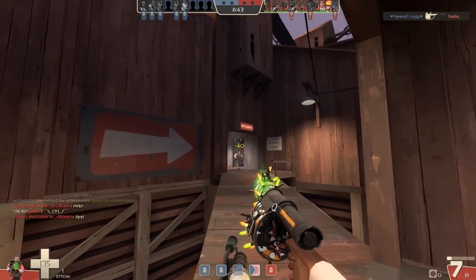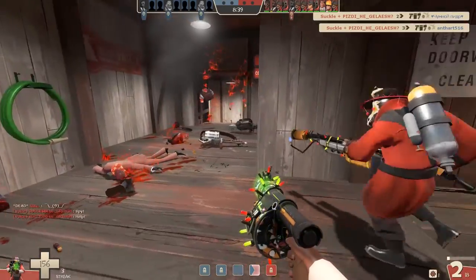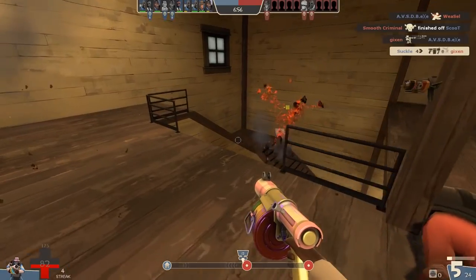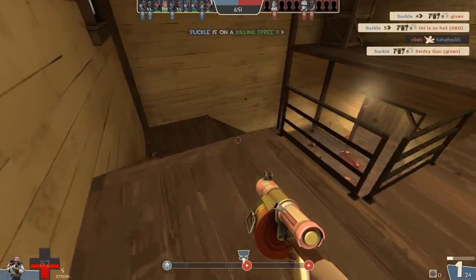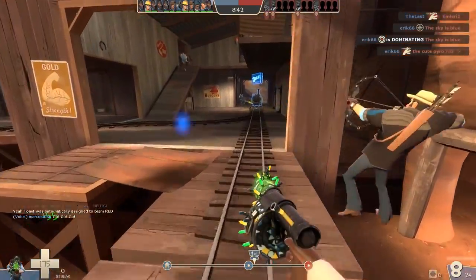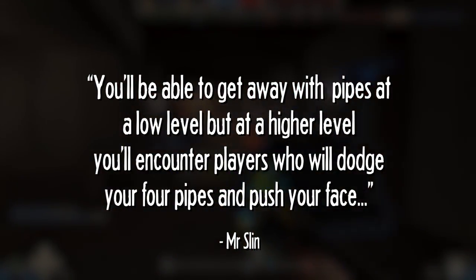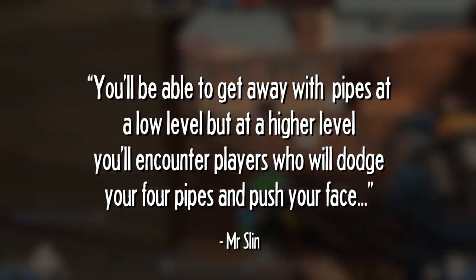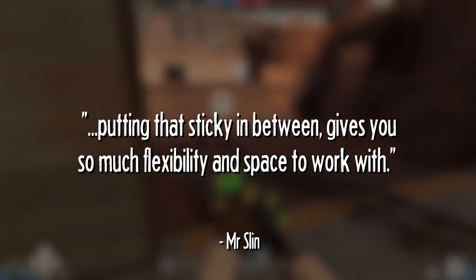You may have noticed that high-level players nearly exclusively use the sticky bomb launcher. Well firstly the traps and the area denial are completely invaluable to your gameplay, but also the sticky bomb launcher provides more reliable damage output even in 1v1 situations. Here's a great quote from an invite-level medic that helps explain why: you'll get away with pipes at a low level but at higher levels you'll encounter players who will dodge your four pipes and push your face. Putting that sticky in between gives you so much flexibility and space to work with.